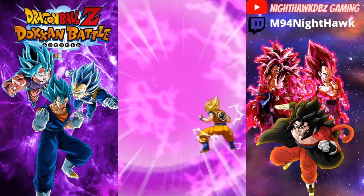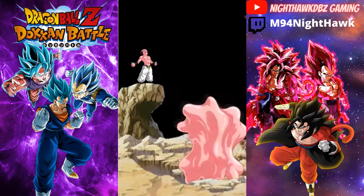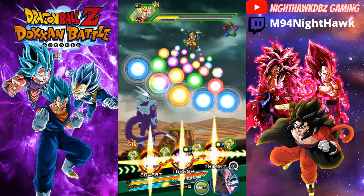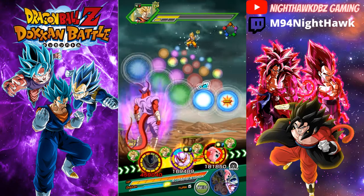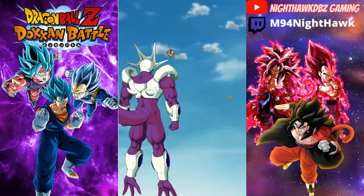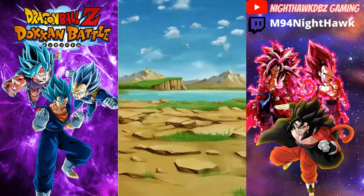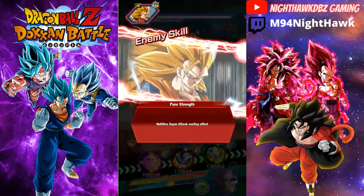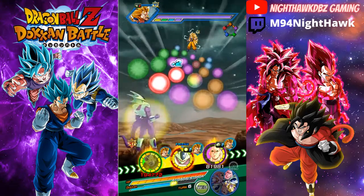We do have the LR Jiren banner, which should be live right now. We are getting a transformation — a Gohan absorb right off the bat, good. Like I was saying, Jiren's banner should be live. I am not summoning on that banner — I definitely want to save my stones for whatever big unit comes our way. In the Boba shop there are some pretty good units: I'm thinking about spending my gold coins on either LR Super Saiyan 2 Vegeta or Goku Black. I'm leaning more towards Vegeta since I'm more of a Vegeta fan.